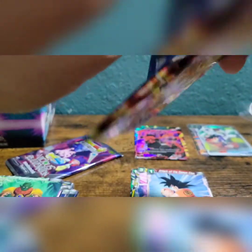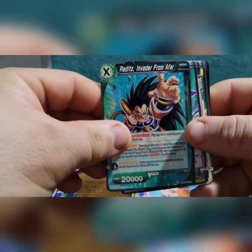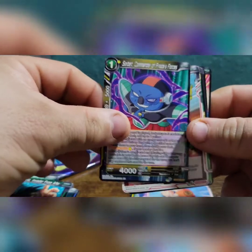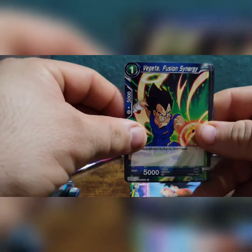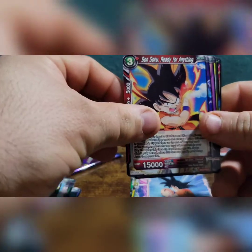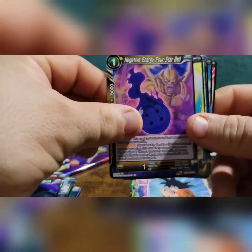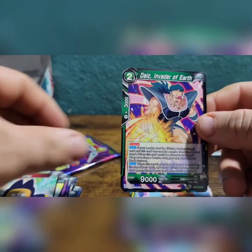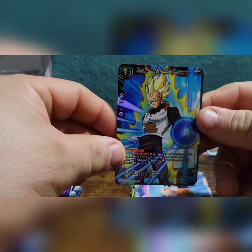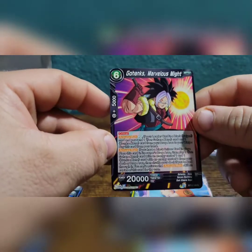Second to the last pack for this video. Alright. Rads, Invader from Afar. Sorbet, Commander of Frieza's Forces. We have Achoo. We've got Vegeta, Fusion Shinergy. Son Goku, Ready for Anything. Kakao, Invader of Earth. Negative Energy Star Ball. Trunks, Catastrophic Premonition. We have Shu. Dyes. We've got Vegeta, Catastrophic Premonition. And we have Gohanks, Marvelous Might for our Rare.